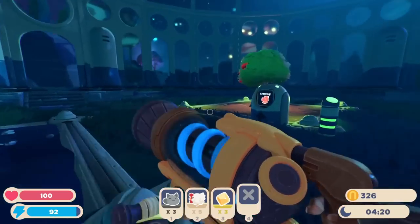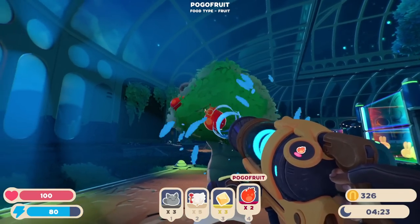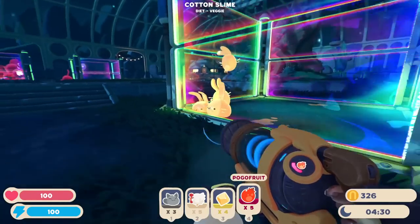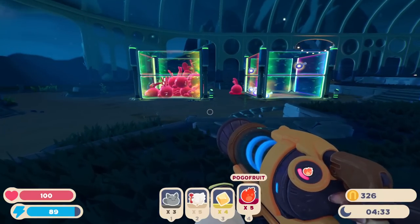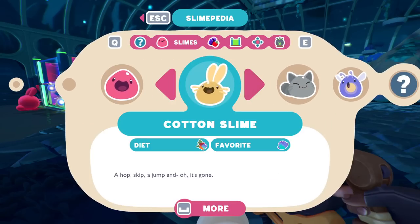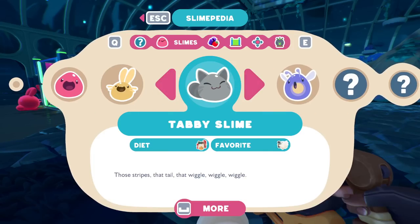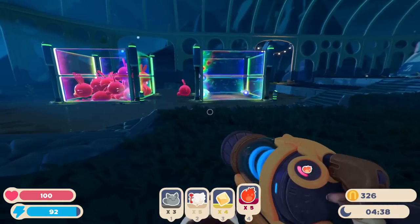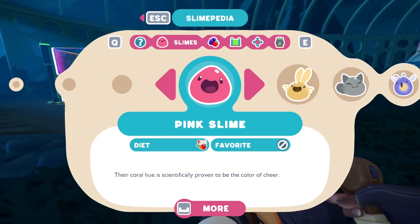We'll grab some ports and we also have some food growing. There's quite a lot I need to get to in today's episode. I want to try to grow some different foods, especially if I can make anything that might make them a little more productive. The best way to figure that out is to go to the Slimepedia. The cotton slime's favorite is this little blueberry type. We also have the Tabby Slime in our inventory — their favorite food is the rock chicken. The Phosphorus Slime's favorite is the strawberry. Normal slimes don't really have a favorite food; they just seem to eat everything.